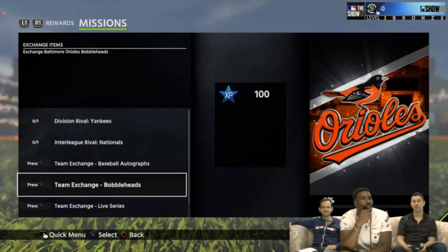Next we have a division rival and interleague rival — the Yankees and Nationals. All you have to do is play those teams versus the computer, I think on veteran or higher difficulty — not hard at all. Everybody should be able to win on veteran. You just have to beat the Yankees one game and beat the Nationals one game. Of course, it'll be different teams for each program, and it should not be too hard to accomplish.